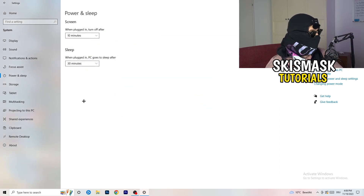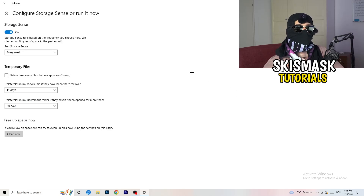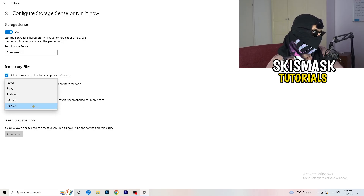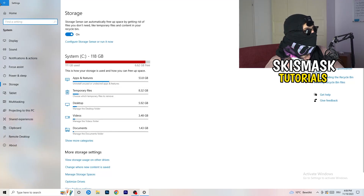Go to Storage, then click 'Configure Storage Sense or run it now'. Turn on Storage Sense and set it to run every week. Enable 'Delete temporary files that my apps aren't using', and set it to delete files in your Downloads folder that haven't been opened in more than 60 days. Then click 'Clean Now' — it will take a little time but it will help a lot.